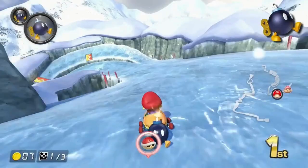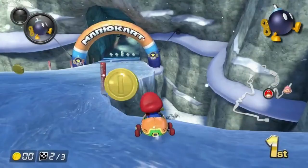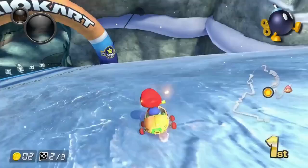You can trail the bomb to dodge a red shell, but this can be risky. On 150cc, you need to be going at top speed or you will hit yourself with the bomb, so the safer option is to use your rear view camera and drop the bomb at the last second. But on 200cc, you can safely trail the bomb.